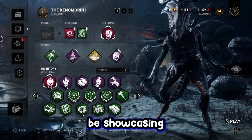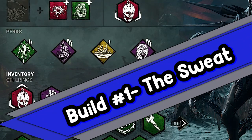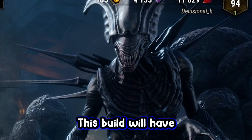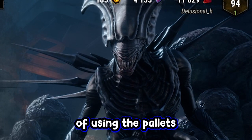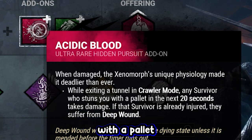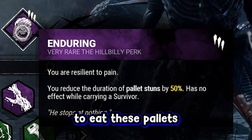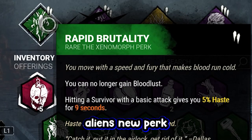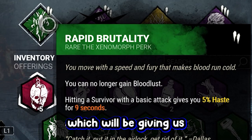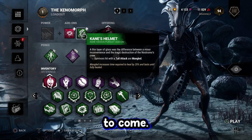In today's video, we're gonna be showcasing three Xenomorph builds, starting off with my sweat build. This build will have the survivors in fear of using the pallets, with the iridescent add-on Acidic Blood that injures survivors for stunning me with a pallet, Spirit Fury to break pallets after being stunned, Enduring to eat these pallets faster, and Alien's new perk Rapid Brutality, which gives us extra haste. This build will grant us easy 4Ks for years to come.